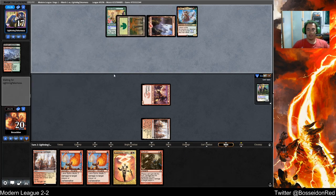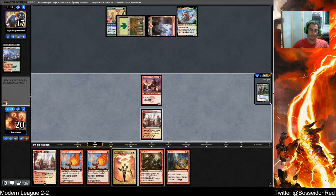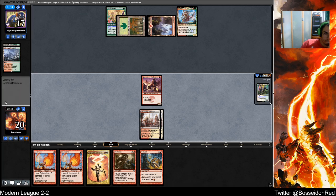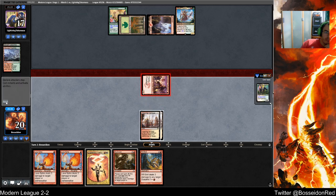Clothis — that's a pain. I suspend Rift Bolt, I Lava Spike. This Lava Spike deals two because of the Prowess trigger. Am I fine with my Lava Spike only dealing two instead of four? I don't think I am. I think I'm fine with end-stepping this Helix. Hopefully my opponent doesn't play anything too big — he is ramping with Clothis.